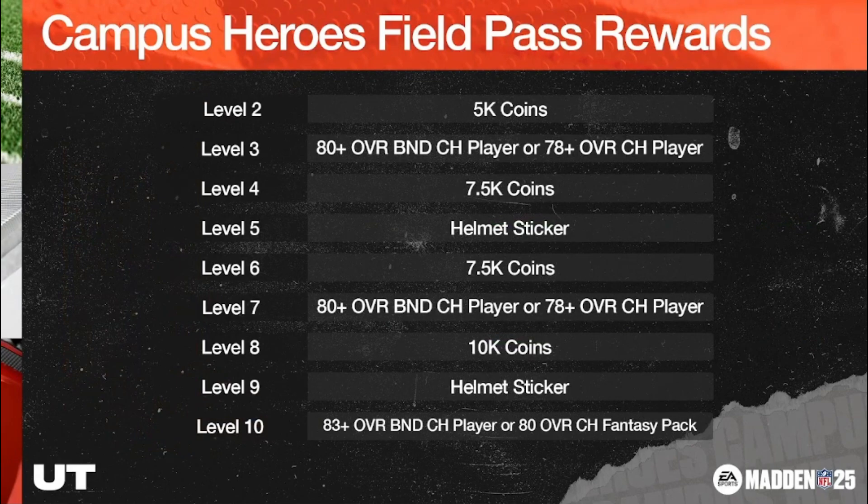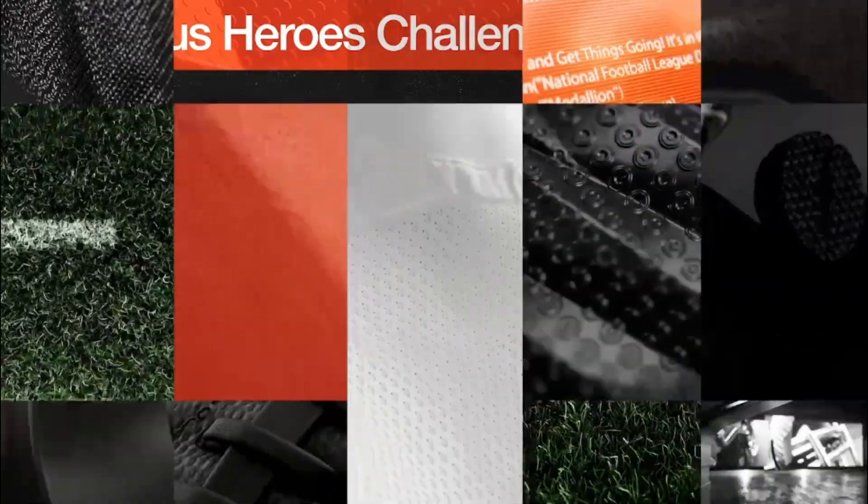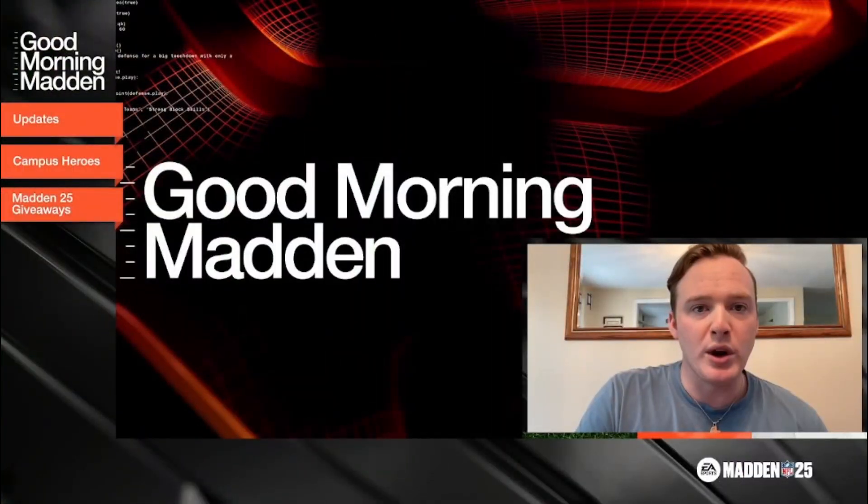Here's your field pass — you've got that 83-plus BND at level 10. Challenge information: Dynamic Duos challenges highlight NFL stars who were college teammates, showcasing their combined talents — that's 10 challenges. College Buddies is 10 challenges as well, featuring college stars who excel together and are now making their mark in the NFL. Get those helmet stickers to boost Tim Tebow to an 85 overall. Let's give some stuff away before we raid!